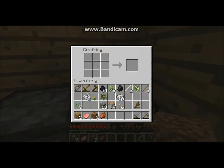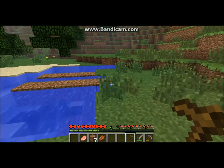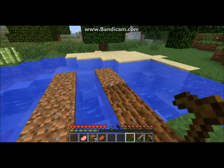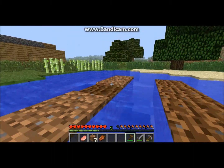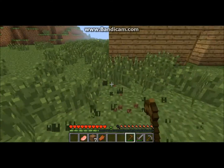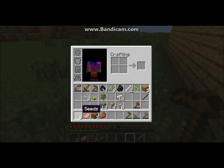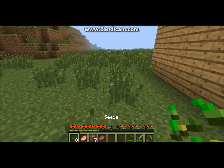Now we're gonna want to build a hoe, which consists of — I already have sticks. We go like that, then it's just that — yep, okay. So now we got this and now we can go till the soil. When you break grass it gives you seeds.